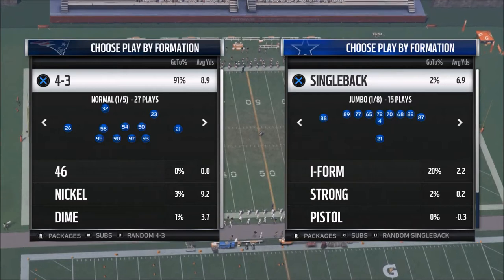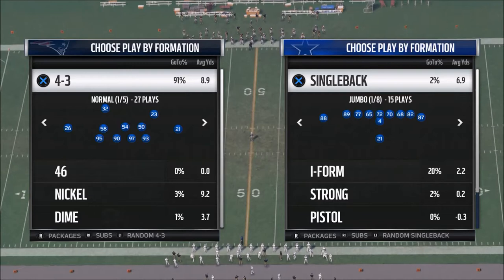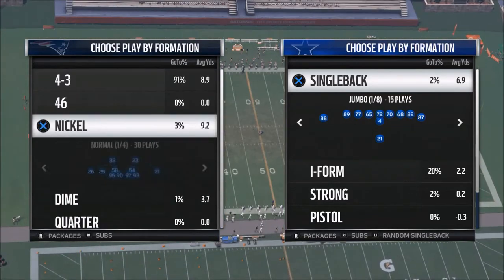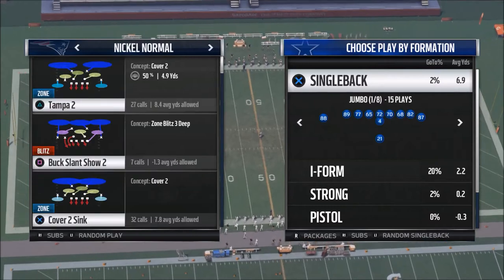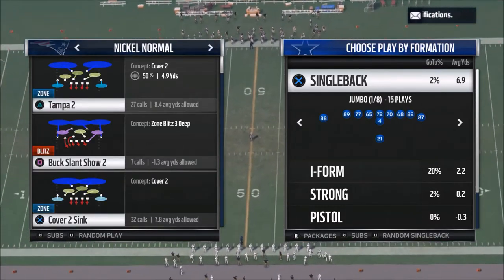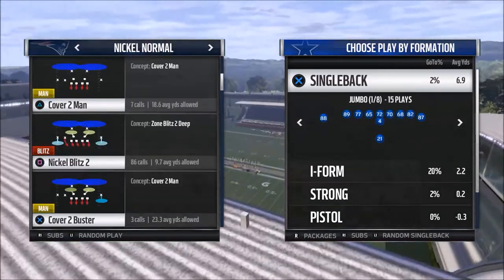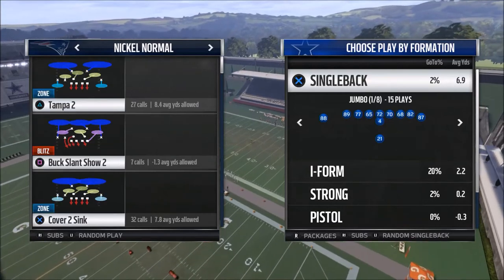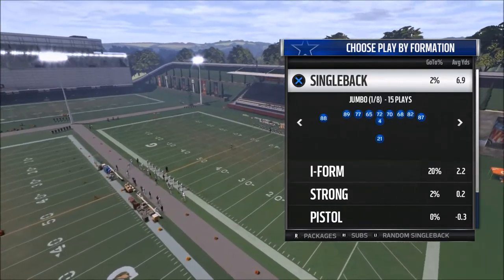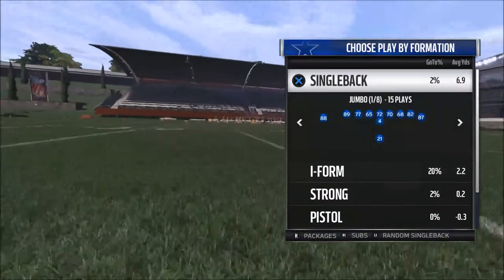Cover 2 is the primary defense that most people will utilize at the competitive level. More and more when you watch the tournaments and watch the defensive breakdowns, there's a common theme — they use the Cover 2 defense. Oftentimes they're going to use a very specific type: the nickel blitz two. What I want to do today is share with you how to beat it with a couple of key concepts.